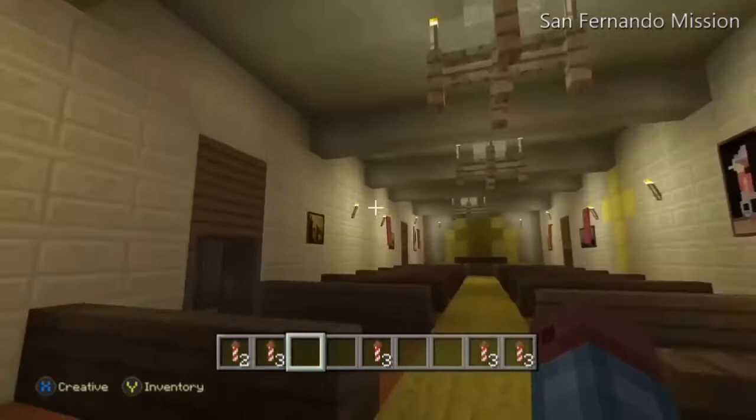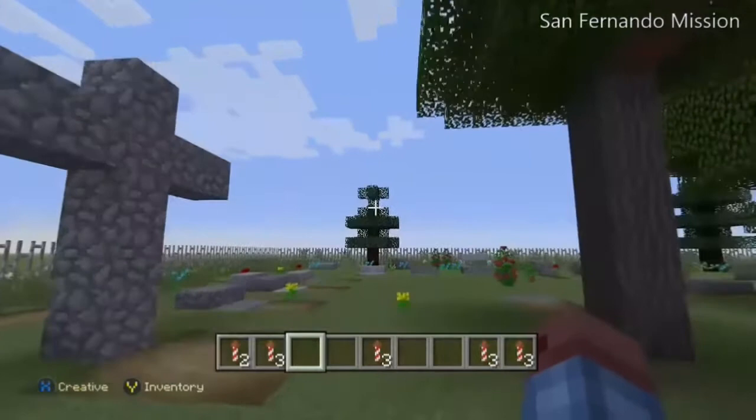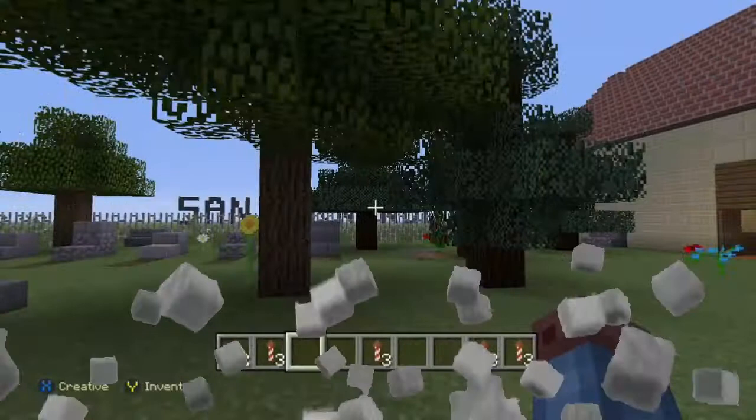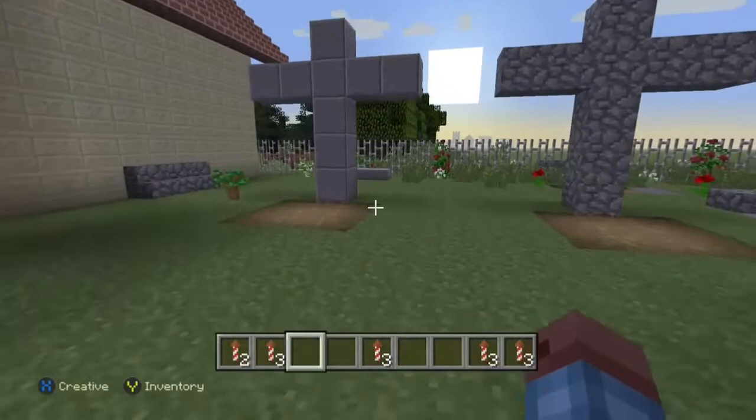Outside the church they have a small cemetery for thousands of settlers resting in peace. And they also have a Bob Hope memorial garden. In case you didn't know who Bob Hope was, he was a TV celebrity.